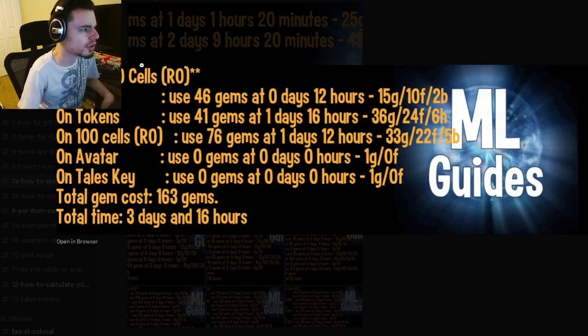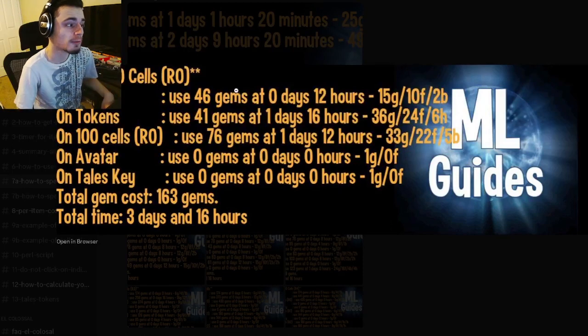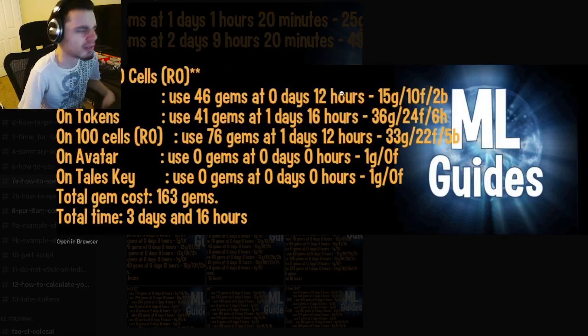The first thing you need to do is spend 46 gems at the 12-hour mark into the event. Make sure you do all your collections in between — I believe it is every four hours, so make sure to do three collections before you spend the 46 gems. Then you want to spend 41 gems one day and 16 hours after you spend the 46 gems, so that'll be around two days into the event.